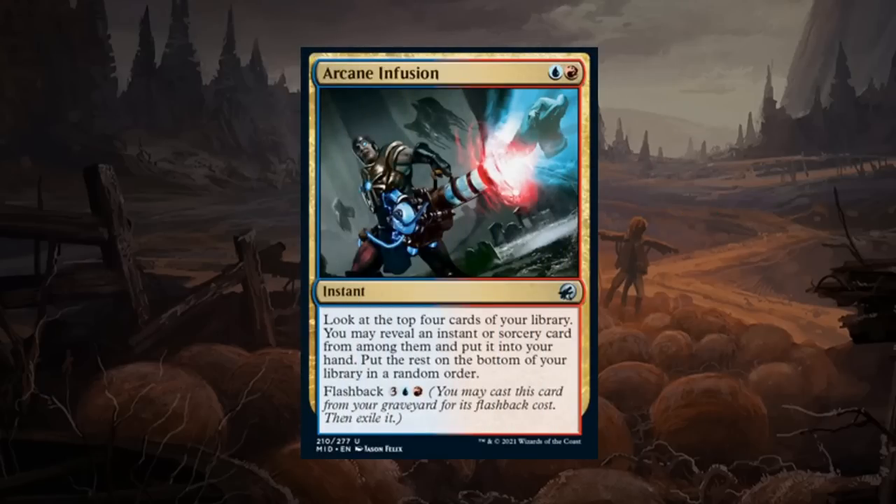Next is Arcane Infusion — a two mana instant uncommon. Look at the top four cards, reveal an instant or sorcery from among them, put it in hand, and the rest go to the bottom. Also has flashback for five total. Arcane Infusion is a pretty narrow card that only really fits into the blue-red spells archetype that wants to play as many instants and sorceries as possible. Outside of that deck, your hit rate will be pretty low. But if you are that very synergistic blue-red spells deck it could do some good work. In general I'm giving this a C.